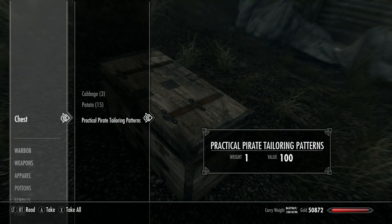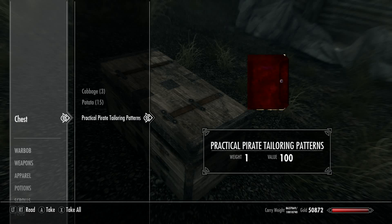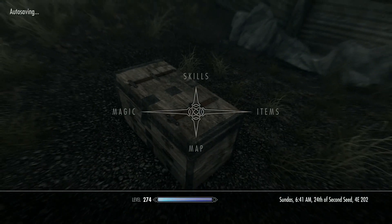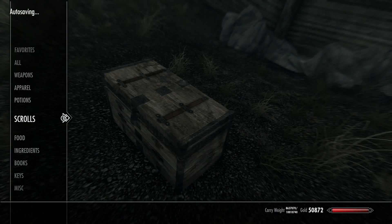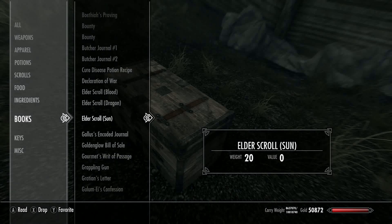Just go in here and there'll be a few things inside — the whole outfit will be in here. You also get a book to learn the actual recipe, which is pretty cool. I think you just need the book in your inventory for it to appear — it's one of those.